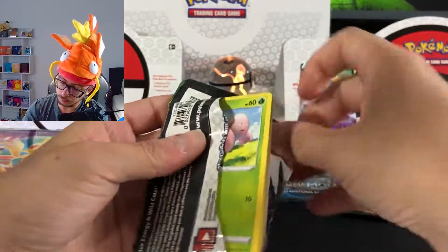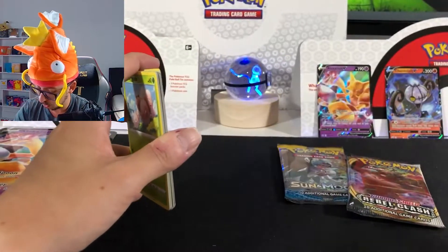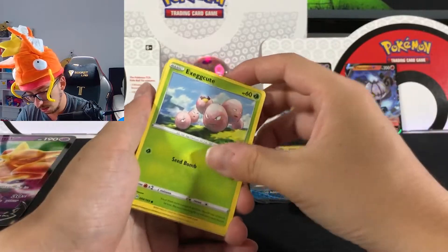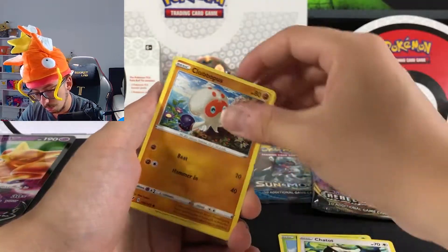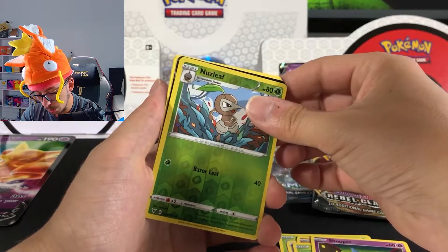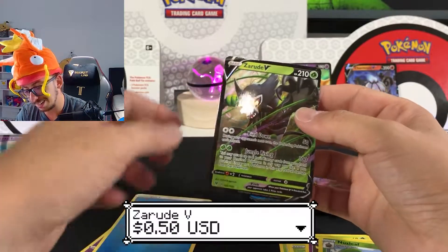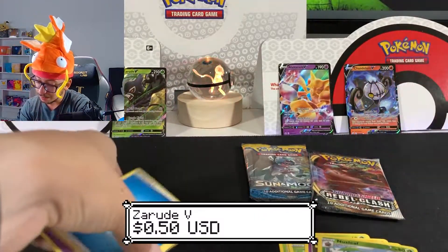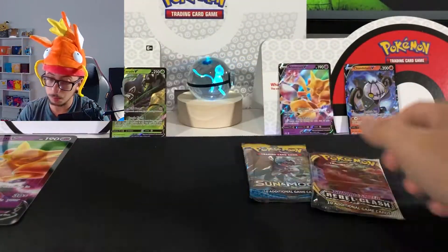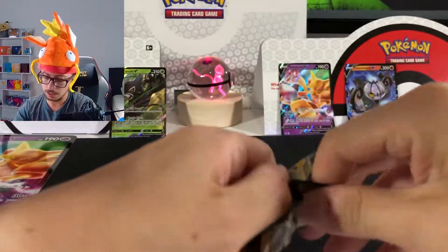We have two more packs for today's video and that's gonna be it. We have Exeggcute, Chatot, Clefairy, Skiddo, Shuppet, Nasleave — oh, we got something! Alright guys, I know what I was expecting but I'll definitely take it. I'll definitely take it.